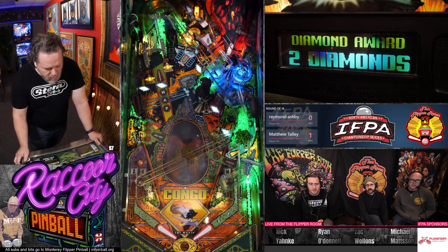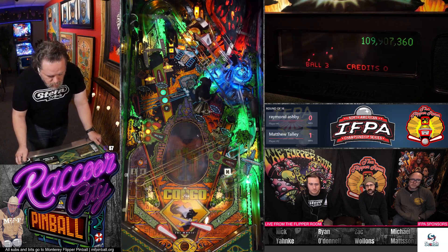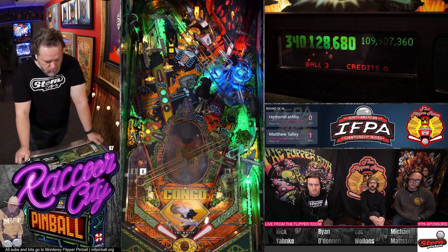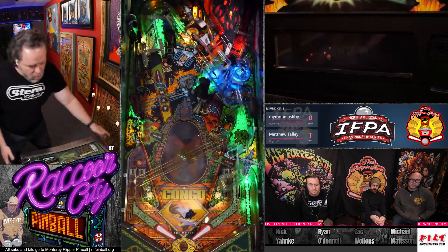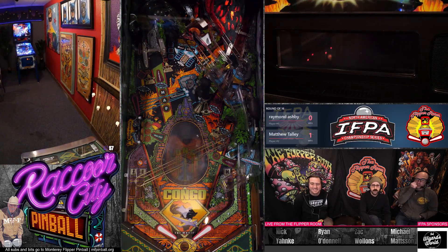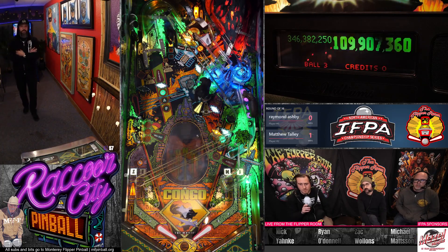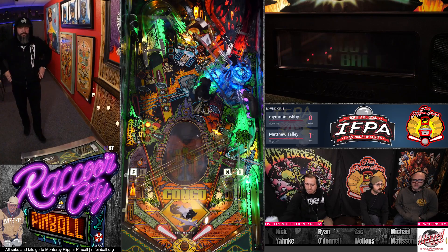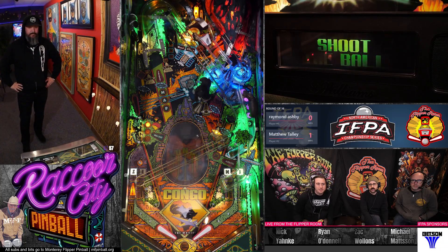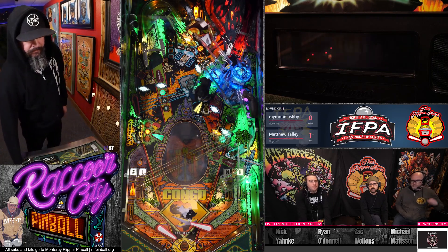Getting those diamonds. He's trying to get control — he's got his lock lit. That's the main purpose for that. I mean, you want as many diamonds as possible. Your diamonds are your bonus, so the more the merrier. What progress does Matt have on the multiball? He might have one. This is ball three, so he's got to climb a little bit.